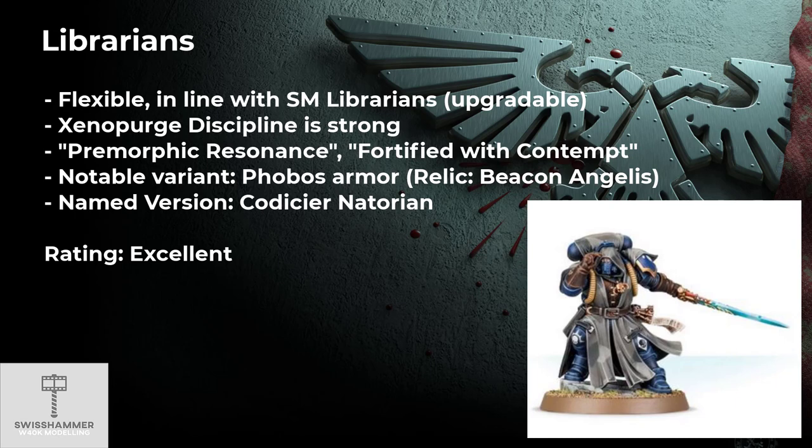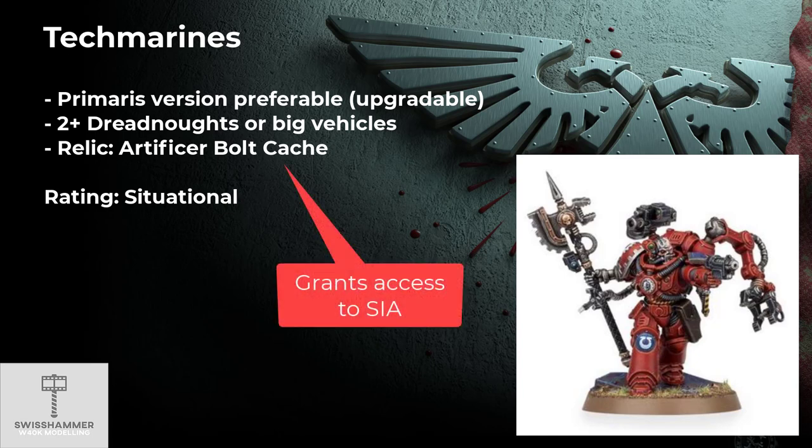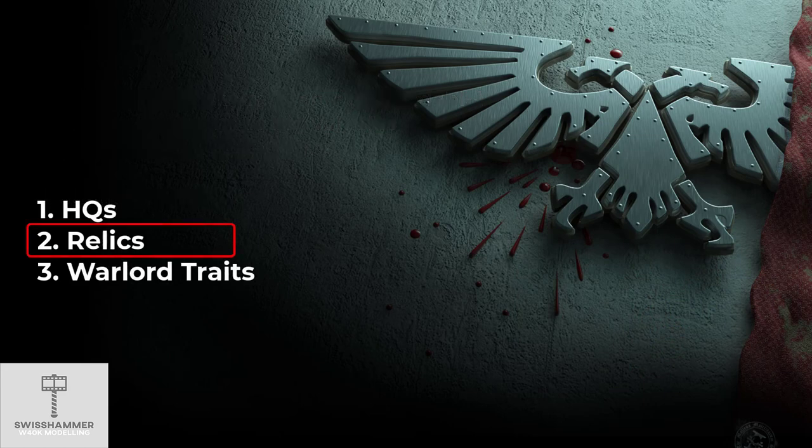I rate Librarians as excellent and pretty much an auto-include, due to what the Xenoperge Discipline has to offer. Perhaps not the most obvious choice, but Tech Marines also have much to offer for the Death Watch. The Primaris version brings quite decent firepower on his own, and I recommend including one the moment you bring two or more Dreadnoughts, or invest heavily into a bigger vehicle. In either case, I would upgrade him to the Master of the Forge. There is also great synergy with the Artificial Bolt Cache relic, which enables him to get access to special issue ammunition, making him even more shooty. I would only bring him along in combination with multiple Dreadnoughts and/or a heavy vehicle, so I rate him as situational.